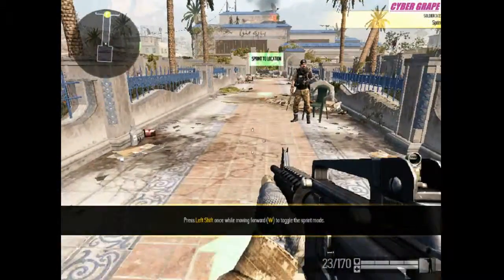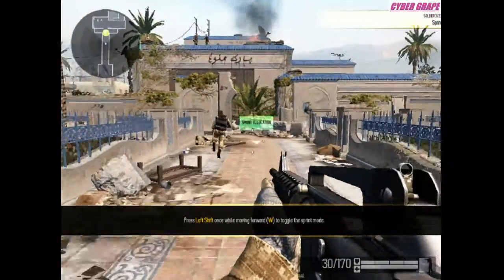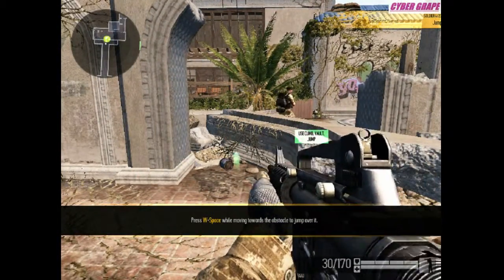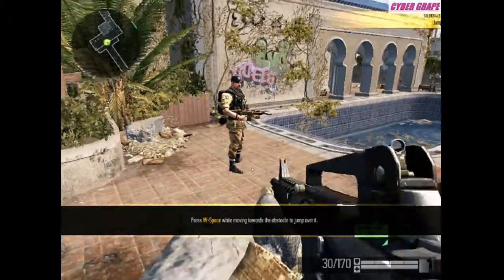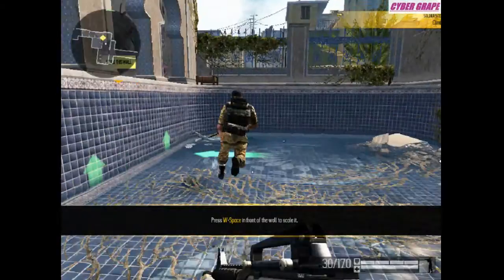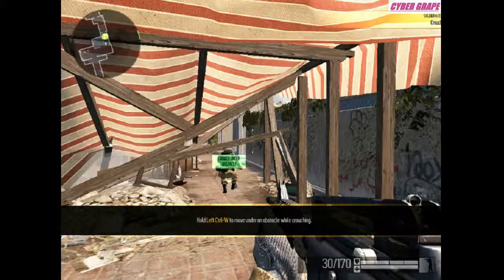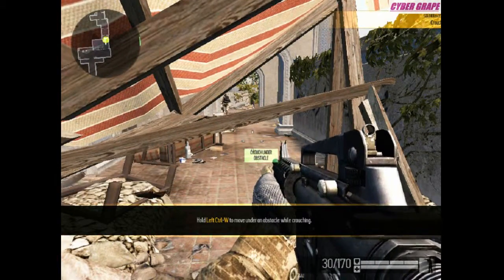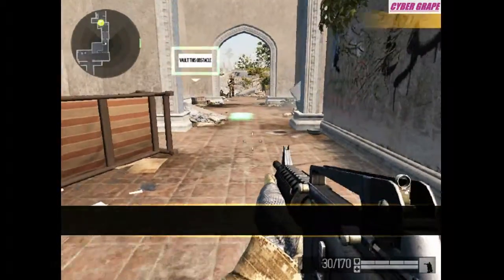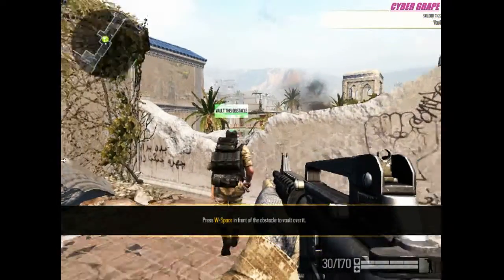'R is to reload, sprint to the checkpoint.' How do I reload? Left Shift. There's the wall you can scale — scale the wall to continue. Crouching is a slow way to move but allows you to go under low obstacles — Left Control plus W. 'Crawl beneath the obstacle to continue. Obstacles such as railings are too tall to jump but you can still vault over them — vault over the balcony railing.'